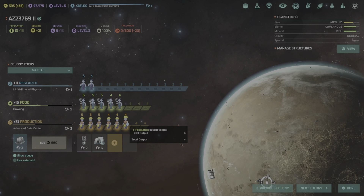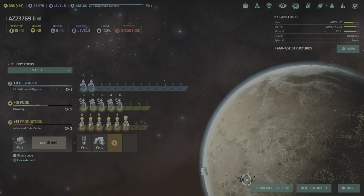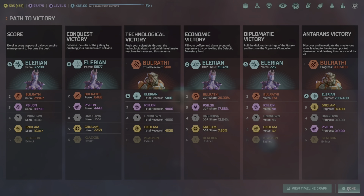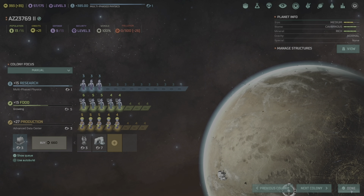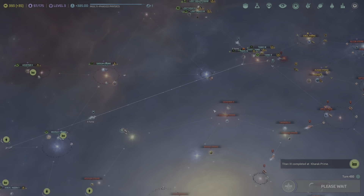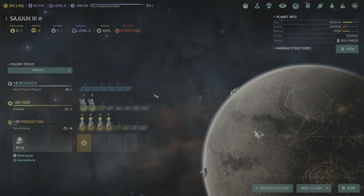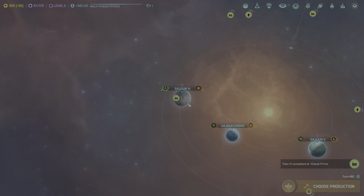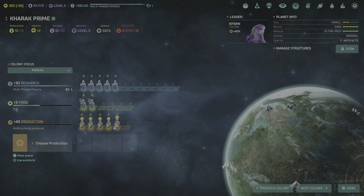The civilian transport at Higara 2 is now completed. We need to start moving it up to this area — it'll only take five turns — so we can get population back on that planet and get it growing again. This planet is growing by 0.1 because of the leader bonus, so it's going to take a lot of turns to get back to where it's supposed to be.